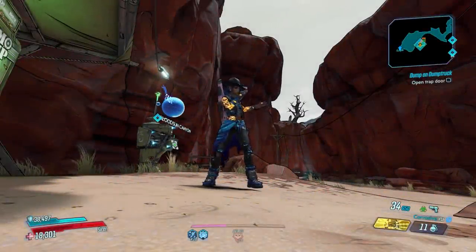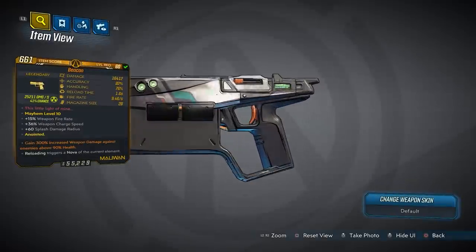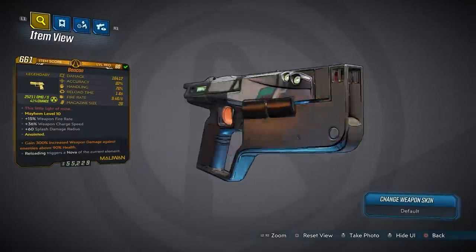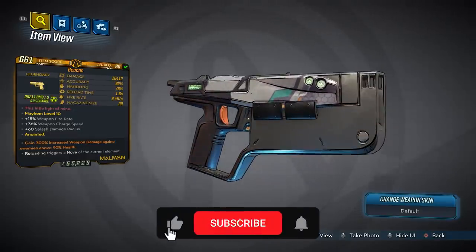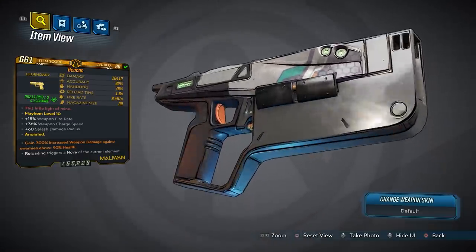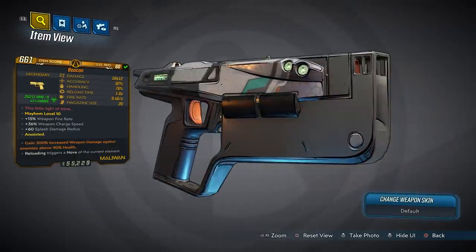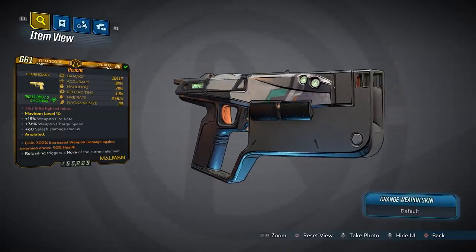What's going on guys, Killer Six back with another legendary item guide in Borderlands 3. This time we're taking a look at the legendary Beacon, a Maliwan pistol. As a Maliwan pistol it basically looks like a staple gun — I would love it if they would just remove this shiny front piece and make it look like an actual pistol, but whatever. It's very distinct and you know what it is when you see it on the ground.